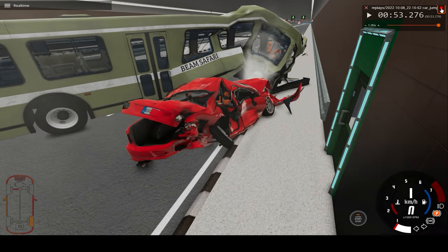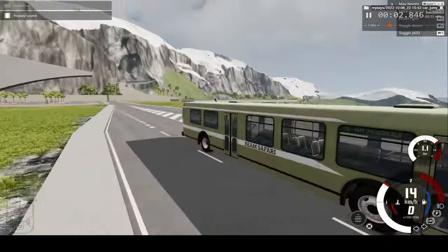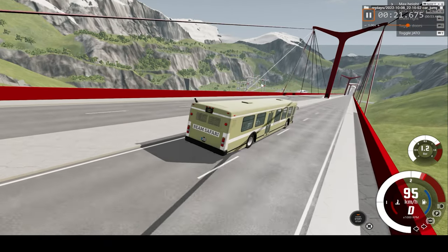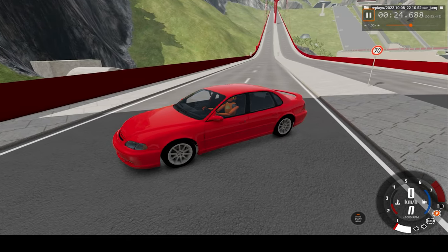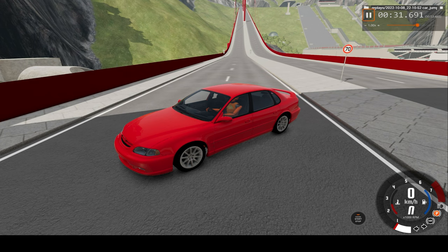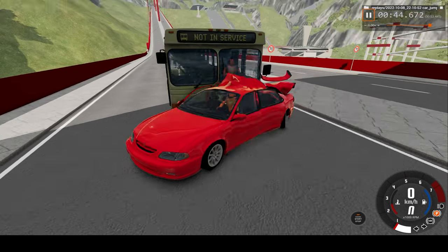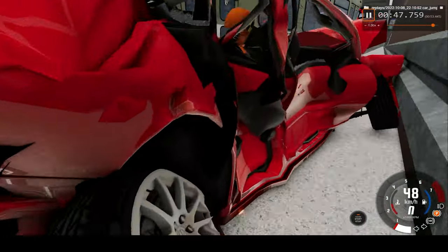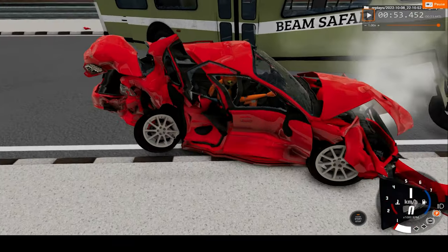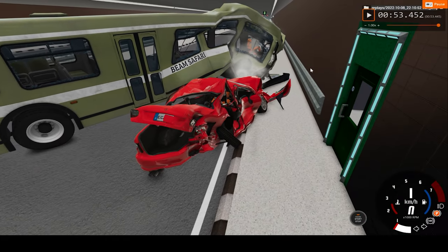So now let's watch this in real time. Let's skip forward a bit and we'll watch it from the car's perspective. There's the bus speeding down the bridge. And impact. So there were two major hits in that accident: one where the bus hit the car, and the second where the bus hit the wall.